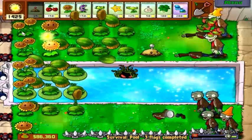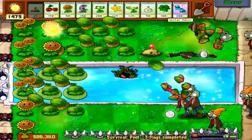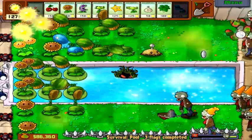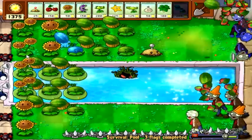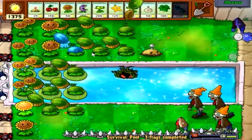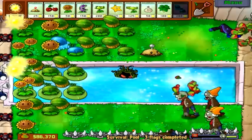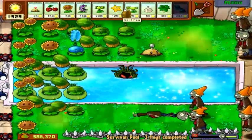I suppose if you used winter melons with regular melon-pults, that wouldn't be so bad, because the freezing effect would only apply to one of them. If I put this right here — ooh, and that freezes the two rows around them too. Interesting. In that case, I might want to winter up this one too, right here. I think I'll do that, that sounds fun.